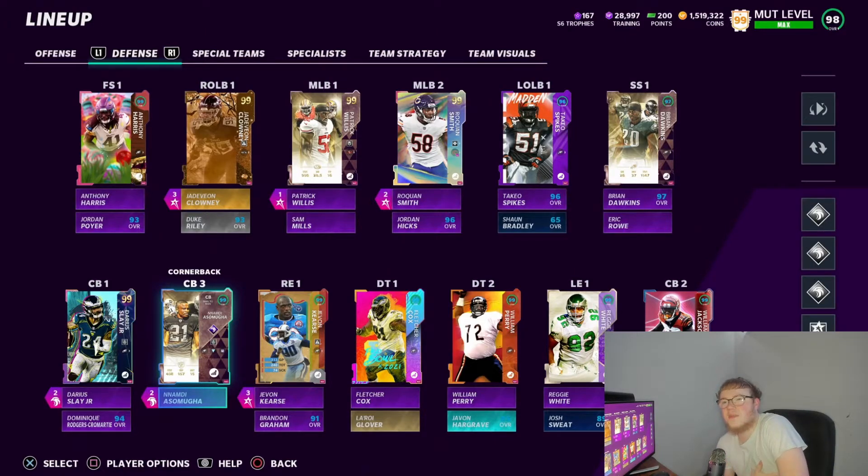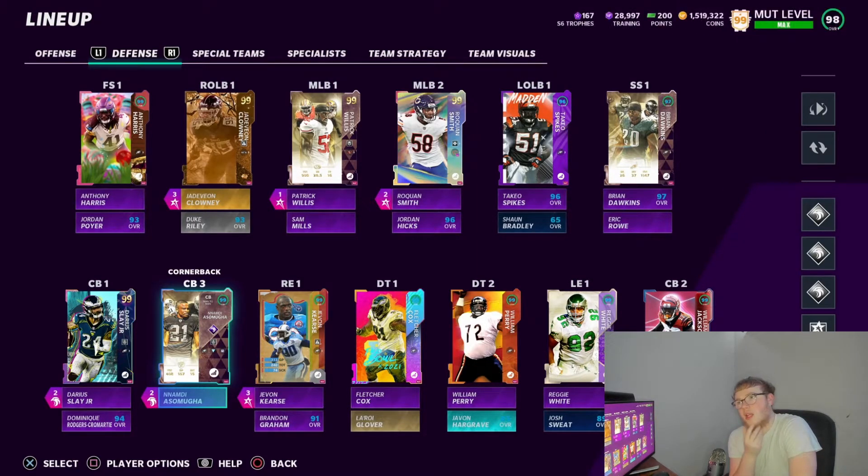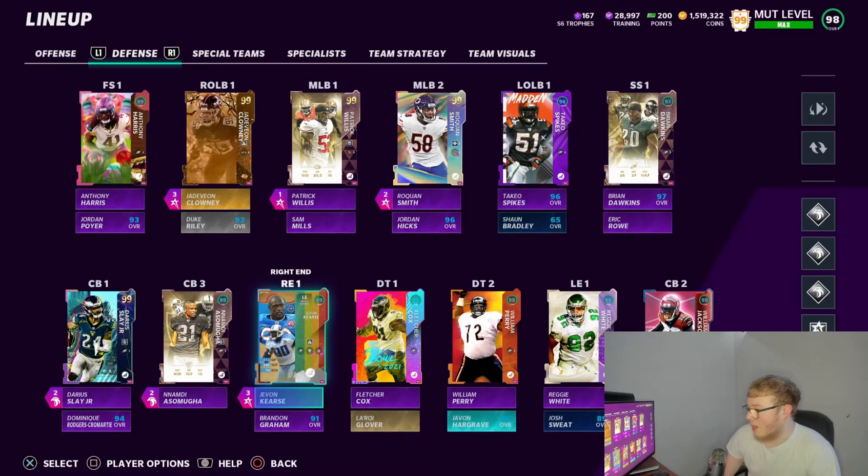Nabney is my slot corner. A lot of people always ask why I put Nabney at the slot — basically it's because he's six foot three. I run Nickel Normal a lot, and I like to have him in that middle. The slot either gets manned up, so I want my best corner in the slot. Nabney is probably my best man corner, so my slot corner gets manned up a lot. I need height, bigness, and strength in there — that's what Nabney gives me, and the guy was amazing.